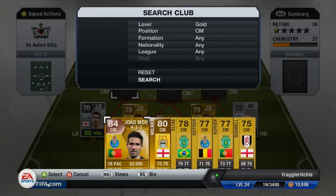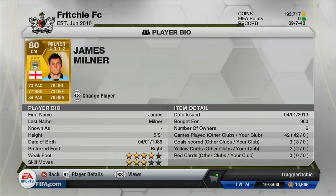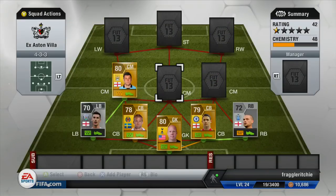Moving on to our first centre-mid, we've got a gold player who currently plays for Manchester City and that is James Milner. All of his stats are above 70 — just a very good cheap centre-mid. I think his shot is just amazing, really good passing and quite skilful as well, and definitely worth the 900 coins.